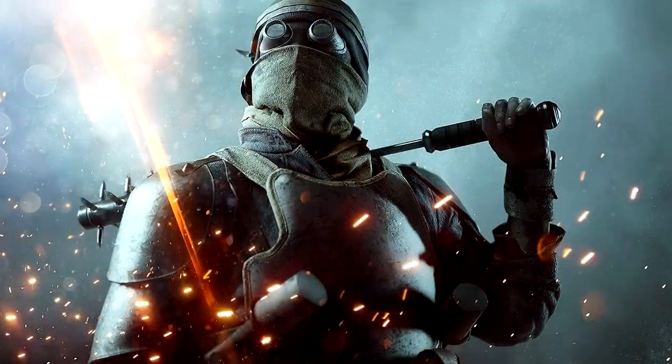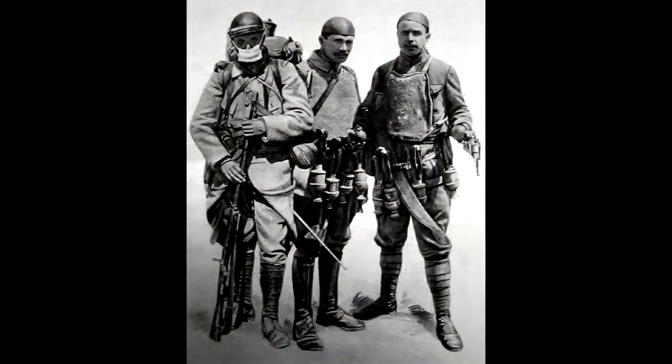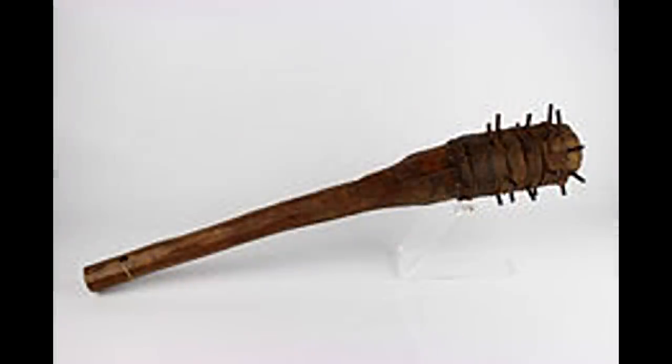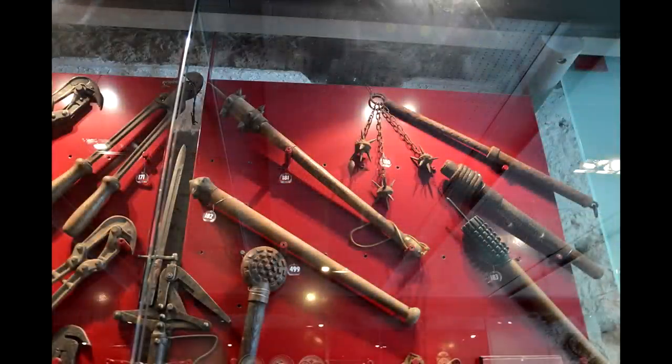Next, let's take a peek at the Trench Raider. Trench raiding in the First World War was a feature of trench warfare — the practice of making small-scale nighttime surprise attacks on enemy positions. Trench raiders would cross no man's land to infiltrate enemy trench systems, taking very limited kit in order to remain lightweight and mobile. Grenades would be used to clear out dugouts, while melee weapons enabled quiet and quick killing. In BF1, the Trench Raider is equipped with a trench raiding club, but there were several different types — as you can tell from the background, some of them look really gnarly.